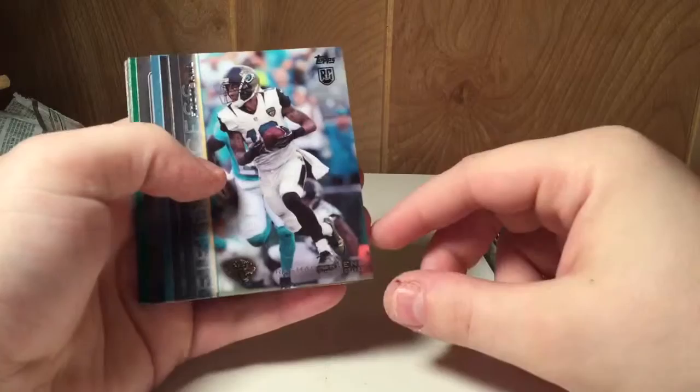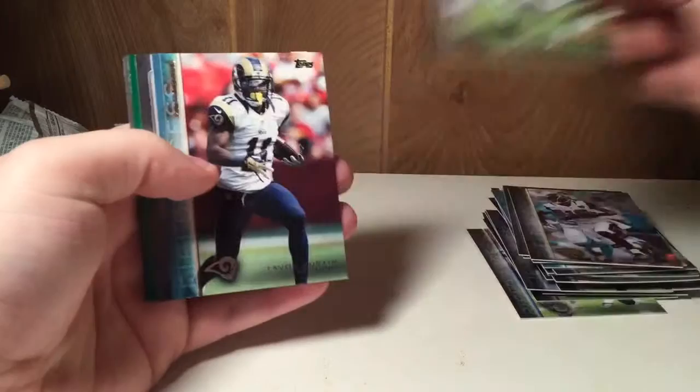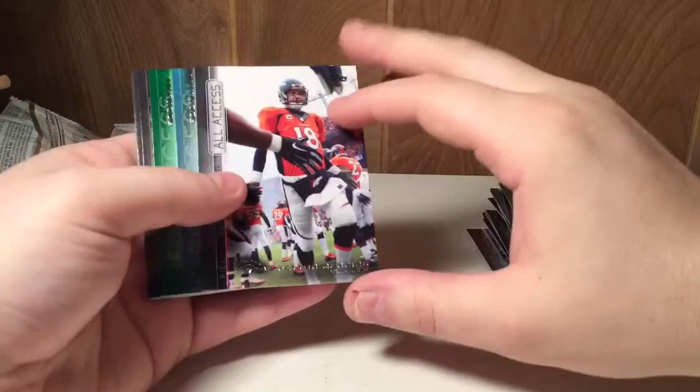Sorry about that guys, I had a little bit of a delay there. We'll finish this last pack up again, I apologize. Rashard Green, Kadeem Carey, Tavon Austin — not numbered — a nice little Peyton Manning All-Access, Connor Shaw, Devon Gardner to 50.